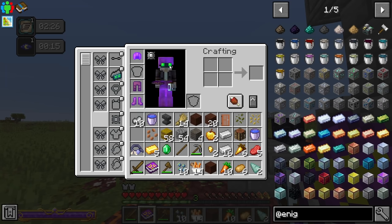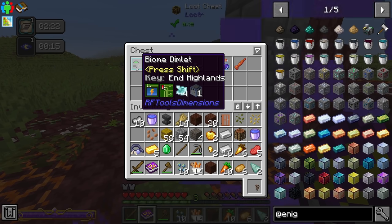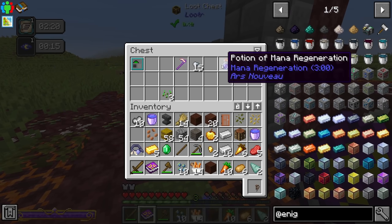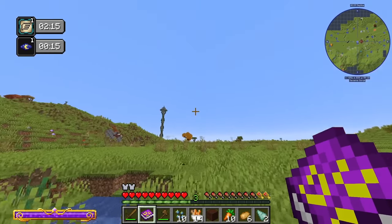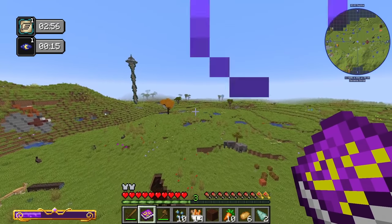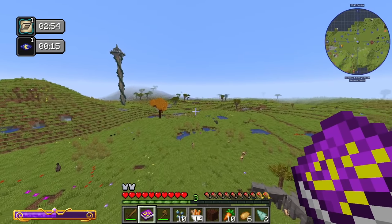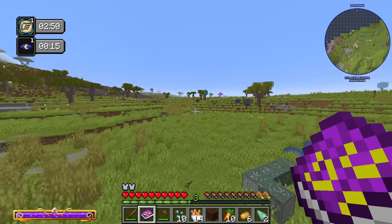Night vision goggles! We actually have night vision goggles on — that's amazing! We also have RF Tools Dimensions in here, which lets us create custom dimensions. We haven't been able to do that for a while since 1.16 isn't a thing anymore. Don't know if we'll need it in the kitchen sink pack, but it's always something fun to do.